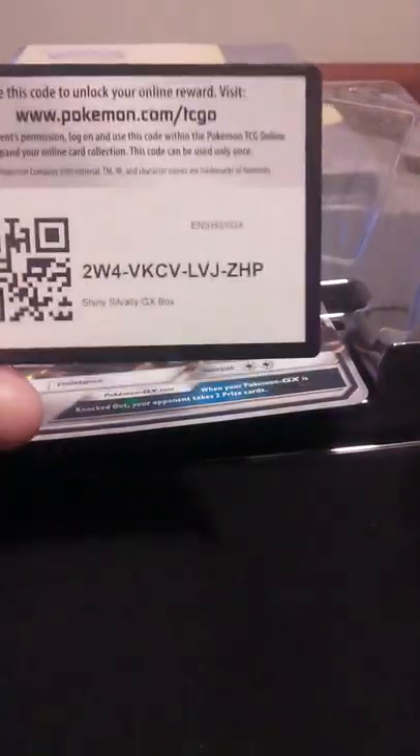So here's the shiny Sylvally promo, and the four booster packs that come in it are burning shadows, sun and moon base set, guardians rising, and a fates collide. And then this is the shiny Sylvally jumbo card. So to start things off, I'm gonna open the fates collide first, and then move on all the way to the burning shadows last.